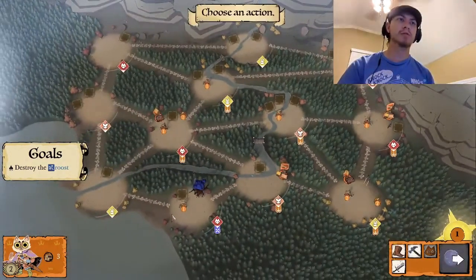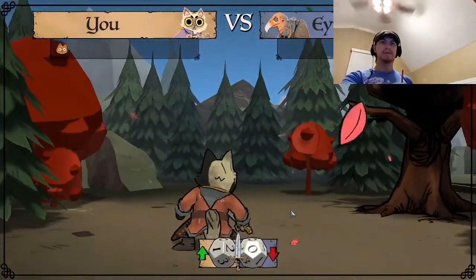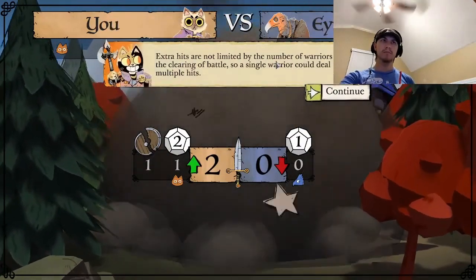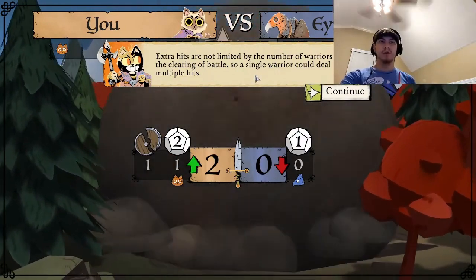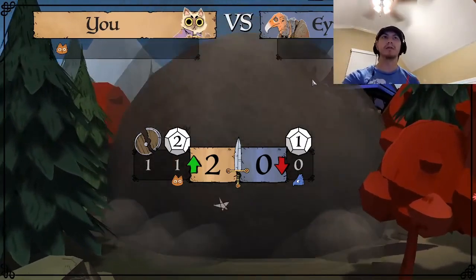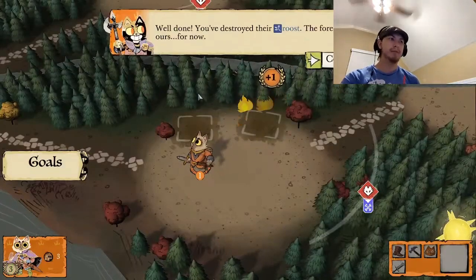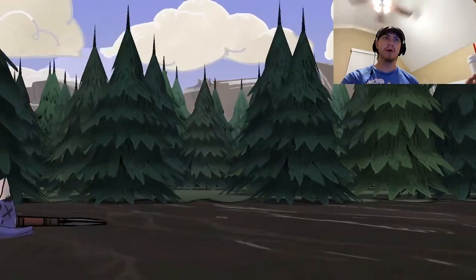I'm going to move this guy to protect these two. Now we're going to fight. It's defenseless — no matter what I roll, it's going to get destroyed. Whenever an area is defenseless, I get an extra hit, so even if I roll zeros across the board, I still get an extra hit. His roost is destroyed and I get another victory point. You destroyed their roost — the forest is ours for now. I think that's the end of part one of the tutorial.